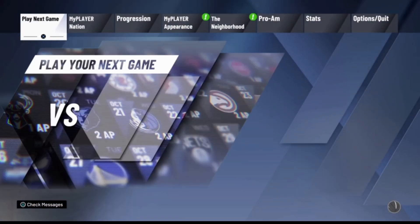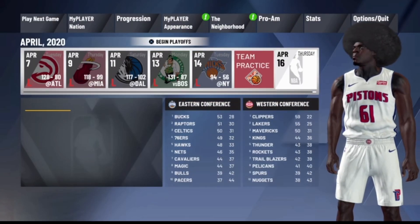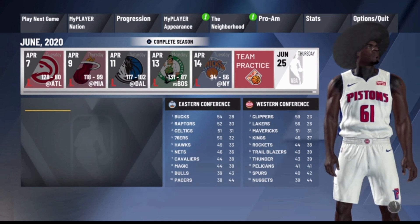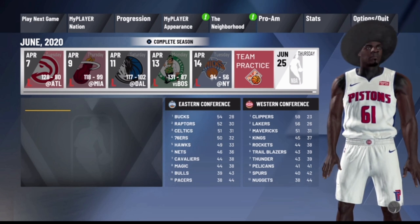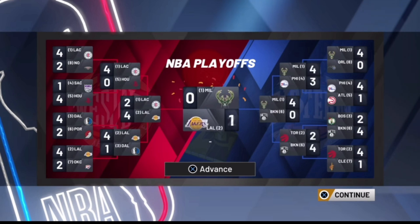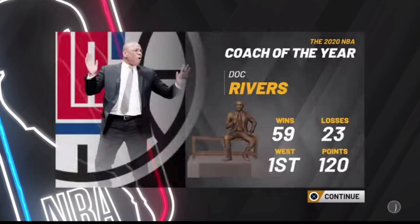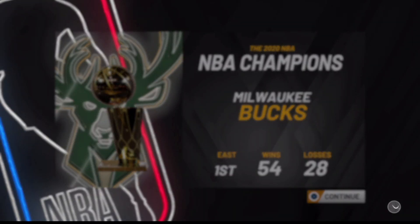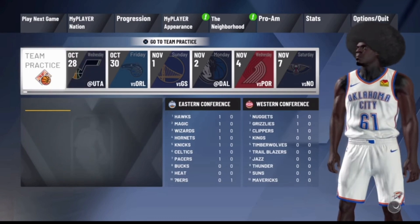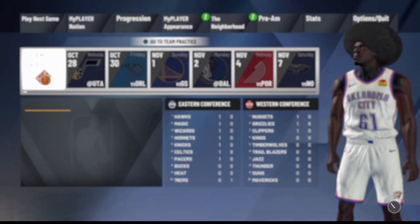Reload the game back up and hit Play Next Game — you'll see there's still a practice available. Do not do that team practice yet. Go to Current Season, hit it again, and it'll take you to the menu where you can sim through. Spam through the season. The team you choose — keep track of it, because you cannot play the same practice on the same team more than once. The first team in this video is the Oklahoma City Thunder.